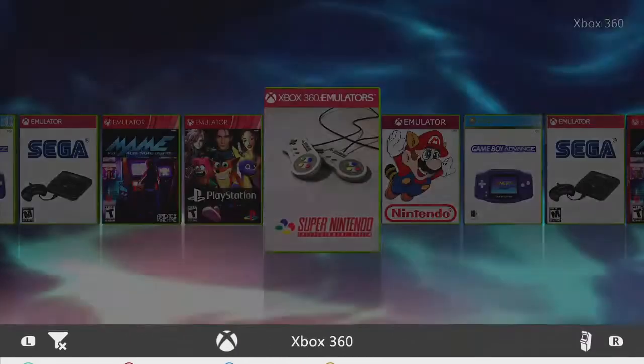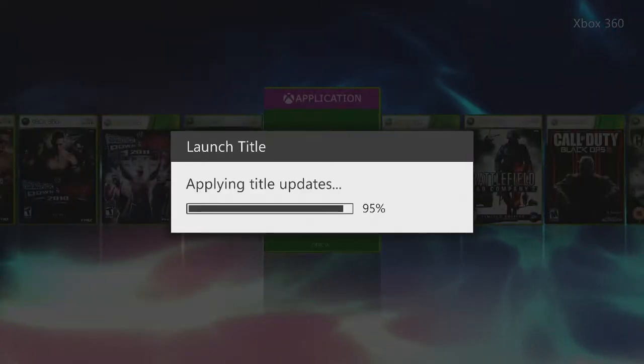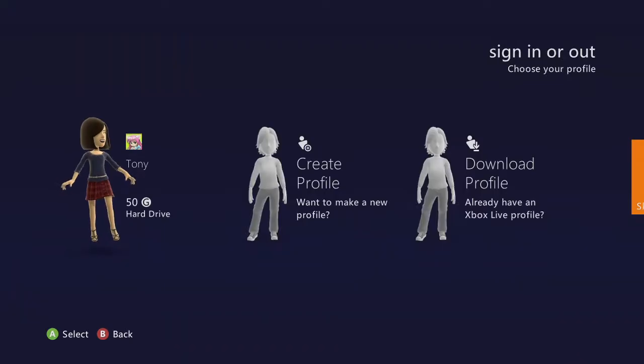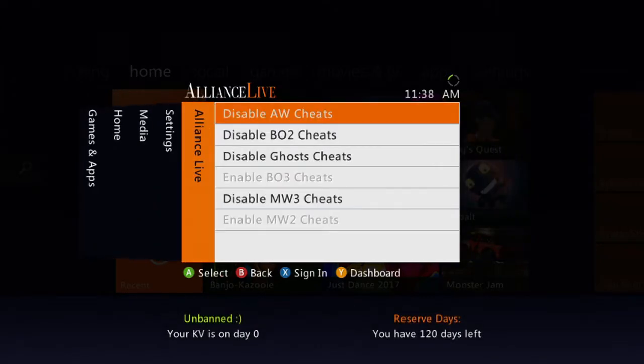We'll go ahead, hit the dashboard, make sure everything is good. We should get a notification — there you are, good deal Mr. Hall. Welcome to Alliance. And there you have it — we'll hit the guide button over on the fifth tab, our off-host Advanced Warfare, BO2 cheats. B to disable, A to enable — there you have it.